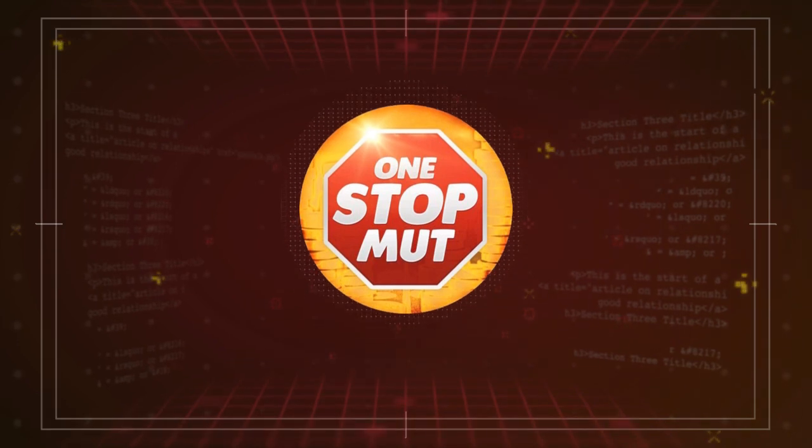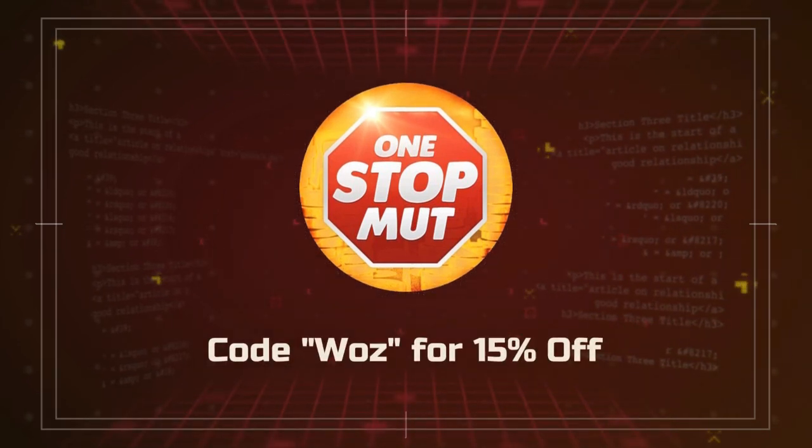For the cheapest Madden coins available, check out my sponsor One Stop MUT to start building that god squad you've always wanted today. Use code WAS to get 15% off your order.